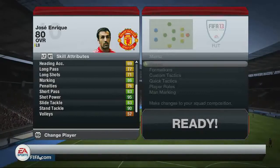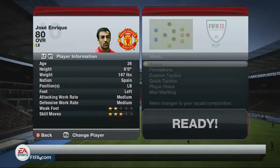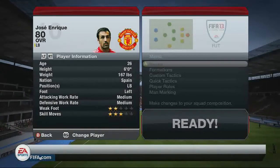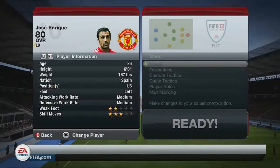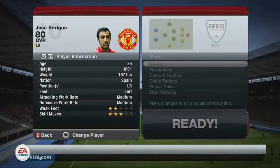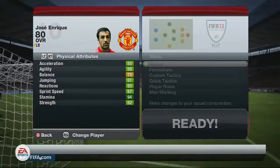That shot power is high. Slide tackling is 83, stand tackle is 90, as he used to be a defender in his original position, so good defensive stats there. I don't know why in the top left it says left back where he's actually left midfielder, but he does have a high attacking work rate, high medium work rate, and weak foot is 2 star and 3 star skill moves.